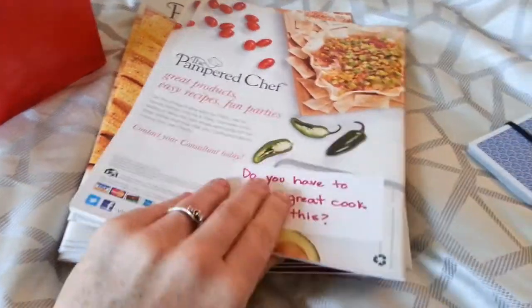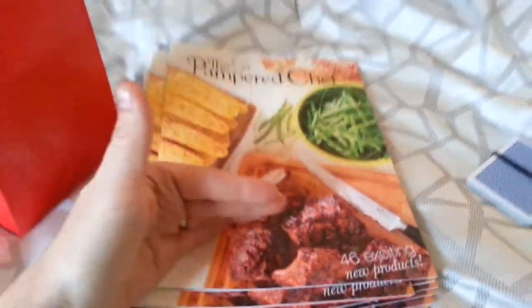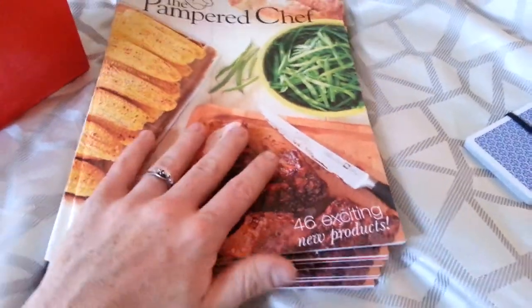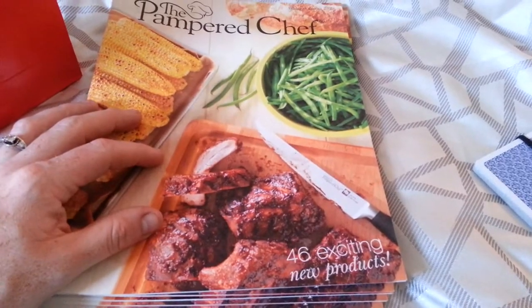I have several different questions on the backs of these, like: 'Do you have to be a great cook to do this? What kind of hours do you work? How much money do you make? What are the benefits of the business?' You want to put any question that you want people to know the answer to — to get them excited about this business — on the back of those catalogs.